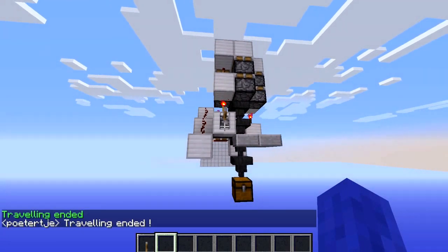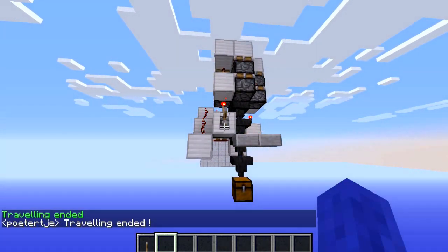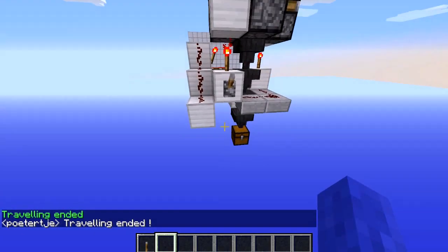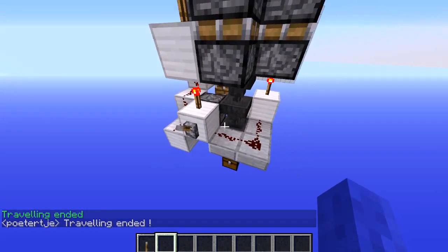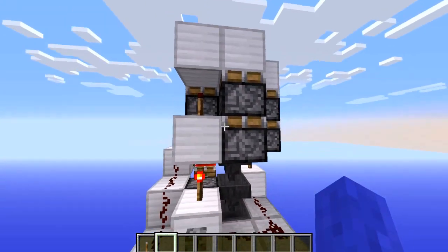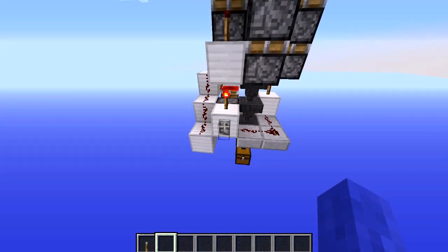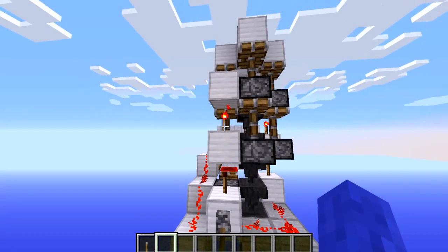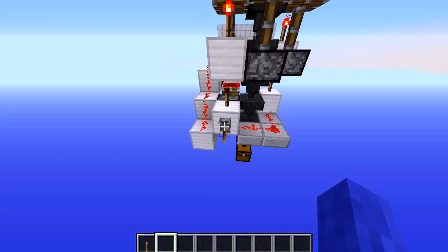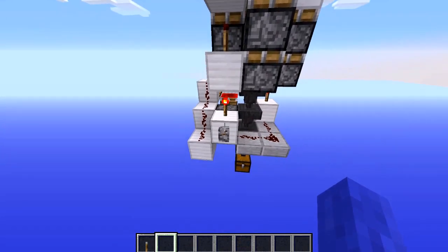So here it is, all stripped down. It's 18 blocks smaller than his design and it works just the same — up and down. This part right here is just your double extender. If you want to turn it up, you just power it and it will go up.